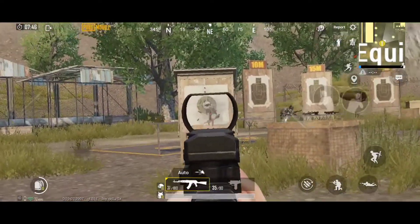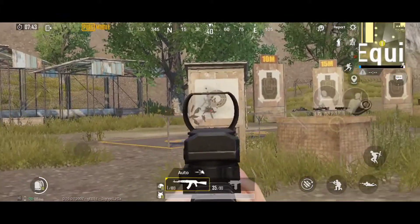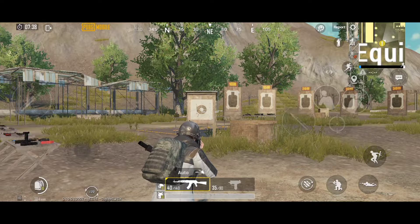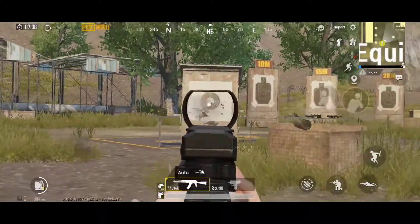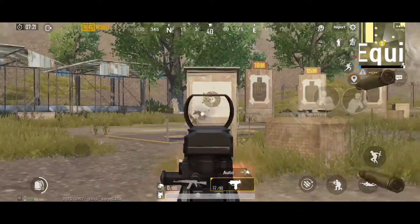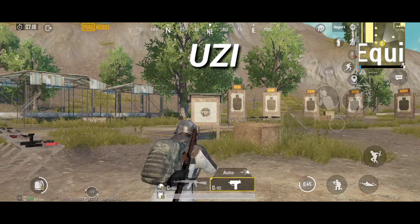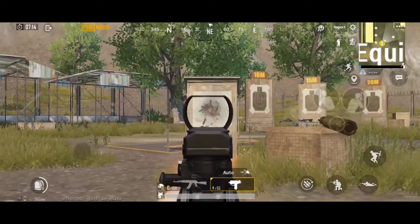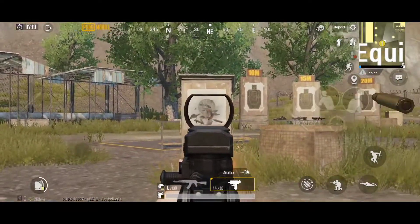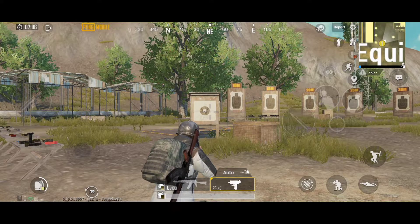AKM is a beast in close range — this is what I usually use in close range fights if I don't have the Mk14 or Griza. Yuzi can shoot up to 20 bullets in just a second, has 25 rounds and 35 when extended, making it the best among all SMG guns.